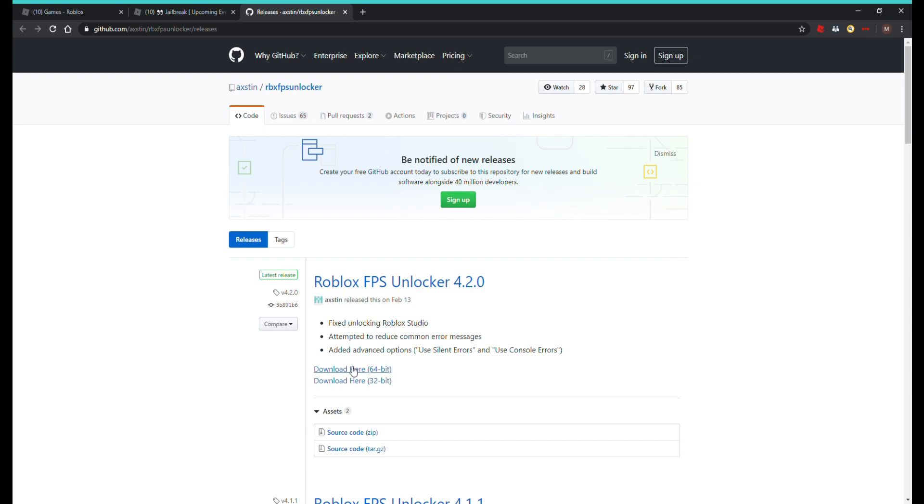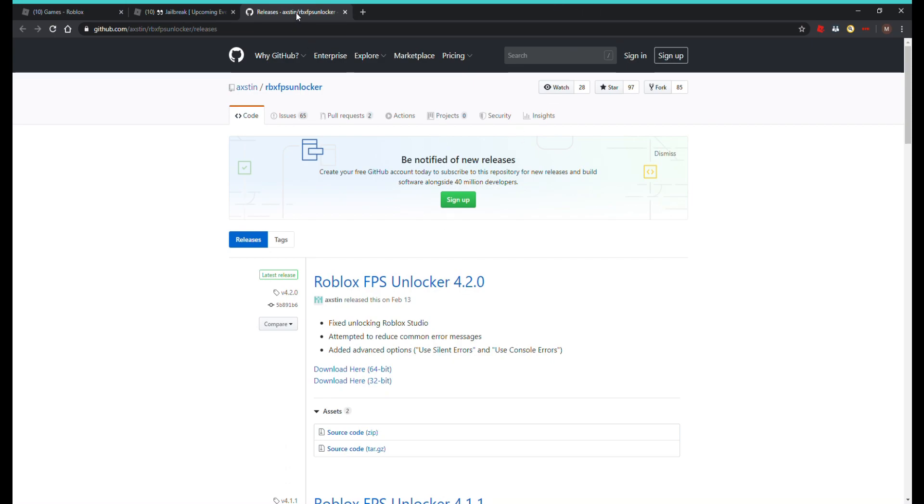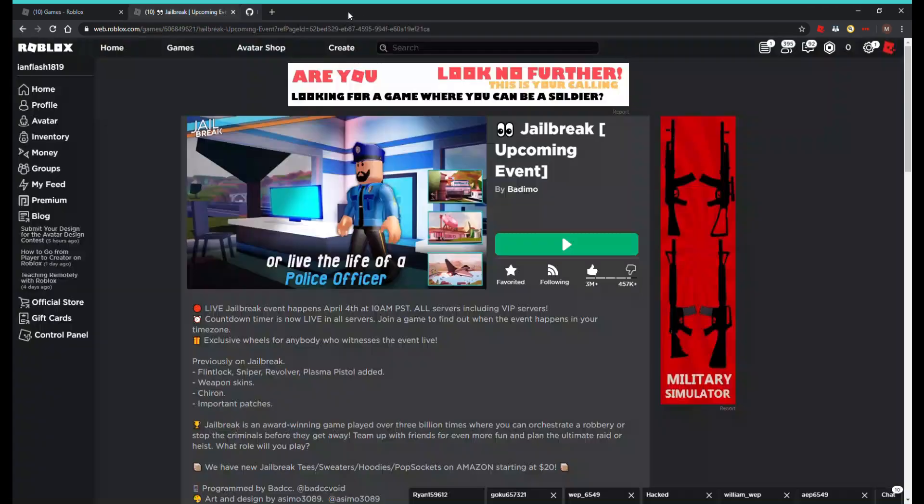If you have lower ping, you're not gonna lag a lot. My computer is 64-bit, so ask your parents if you don't know which bit your computer is. If your computer is 32-bit, download that version; if it's 64-bit, download that one. This is the latest release and I've already downloaded it.